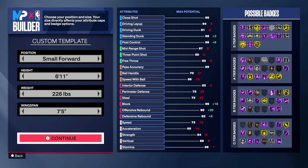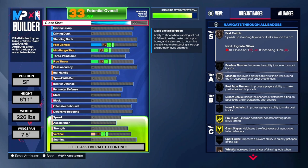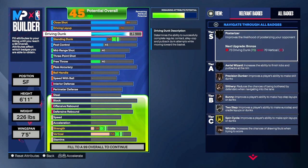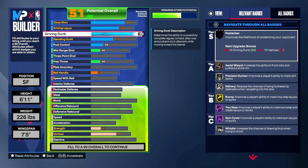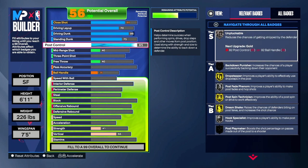You don't need a 6'10" or 6'11" wingspan. All you really need is an 85 mid-range to get some pretty good jump shot animations, and that's what we're gonna have here. Close shots gonna be an 80, so you can actually make some pretty good close shots. Driving layup is going to be a 70. Driving dunk is gonna be an 86 so you can get Posterizer — you don't see it now but when we increase our physicals you'll see it. Also gives you Whistle, which is actually a pretty good badge this year. 75 standing dunk, and then we're gonna go to an 85 post control just to give us Unpluckable.